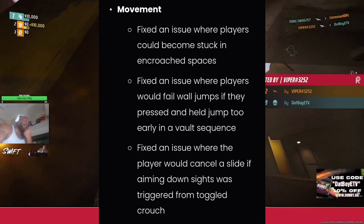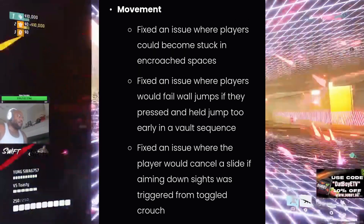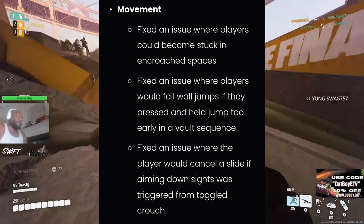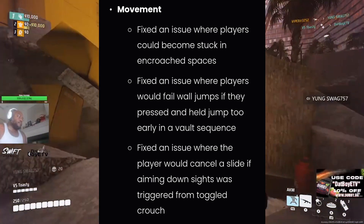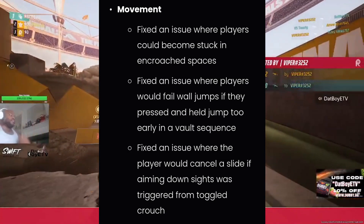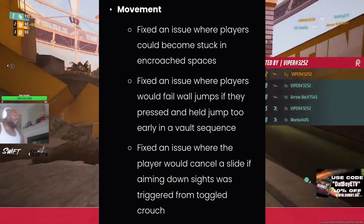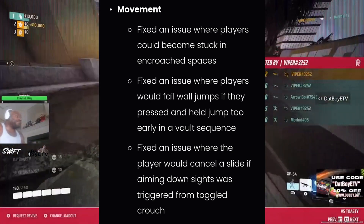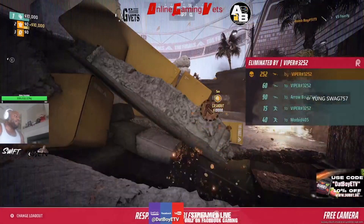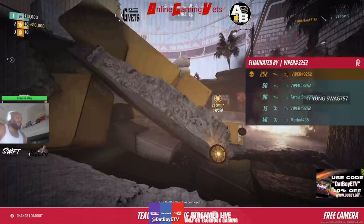Now we got some movement changes. They fixed an issue where players could become stuck in encroached spaces. They fixed an issue where players would fail wall jumps if they pressed and held jump too early in a vault sequence. And they fixed an issue where the player would cancel a slide if aiming down sights was triggered from toggled crouch. Just some great changes for movement — we know how important movement is in these games.